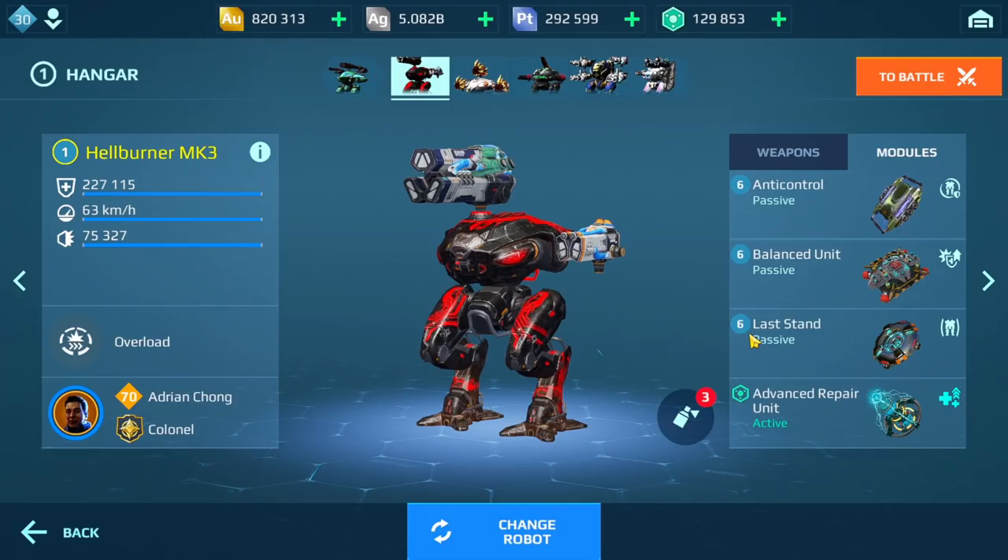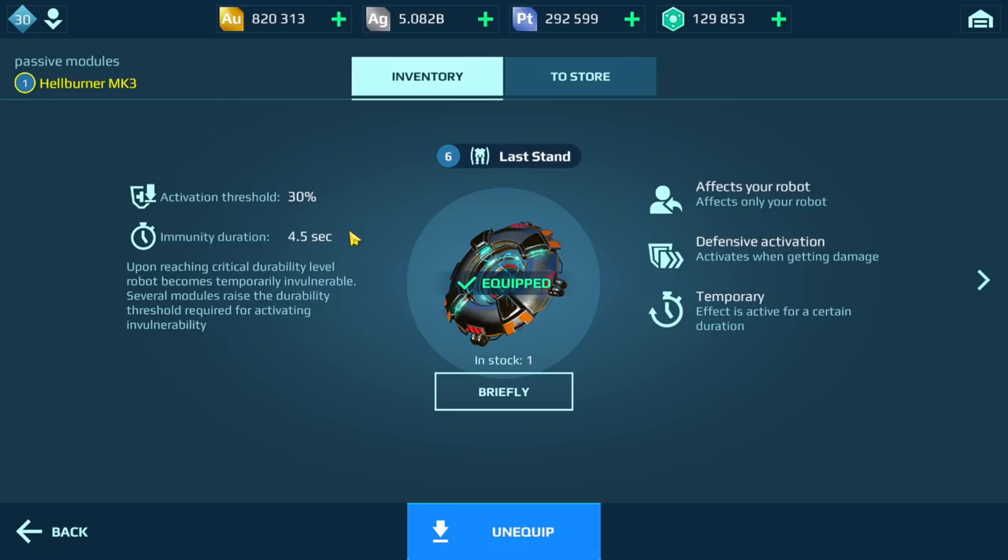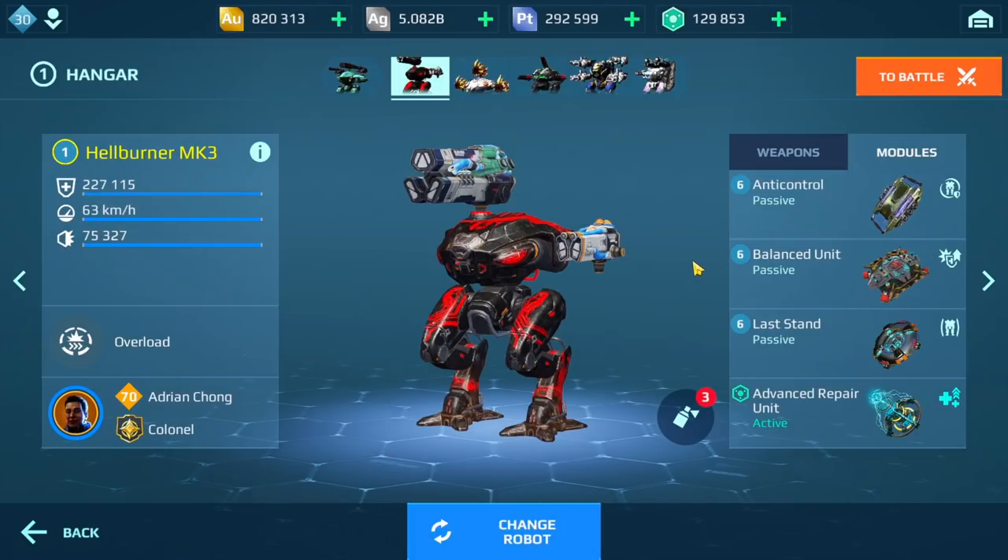Don't stack multiple Last Stands on a robot. If you look at how this module works — this is a max Last Stand — when you lose 70% of your health it activates, giving you immunity from damage for 4.5 seconds. If you were to stack three of these on a robot, it would activate at 90%, meaning you lose just 10% health and it triggers. So when you really need it, you won't have it. You only need one per robot — five in total. I've seen a lot of players running multiple Last Stands on their robots — definitely not needed.